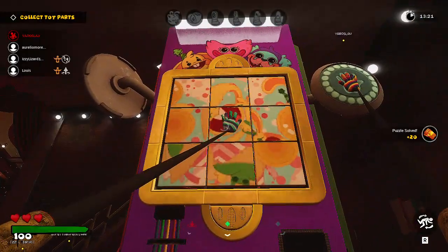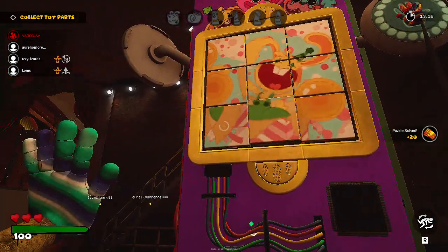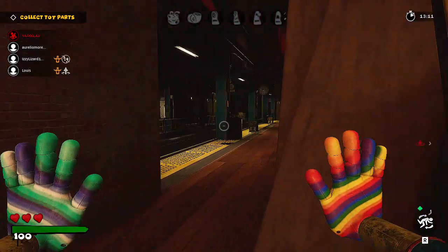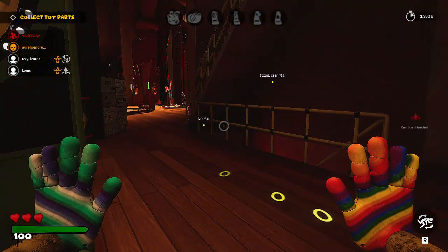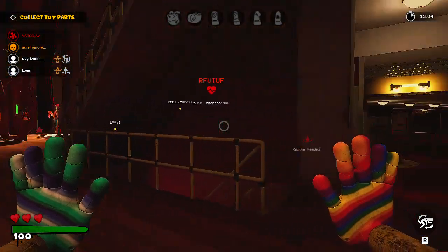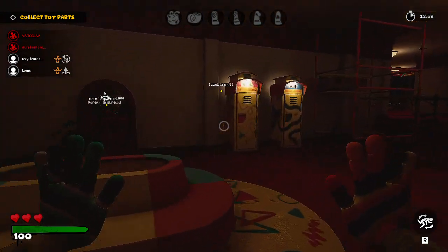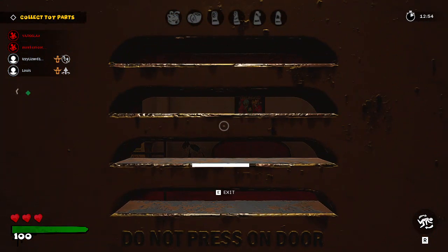This one shows a picture and you have to rotate the things to match the picture. Pretty easy, but for some reason for me it's low quality. I messed it up and I'm probably gonna die now. That's a mini Huggy by the way. Okay, I just saw Huggy Wuggy right outside that hallway.